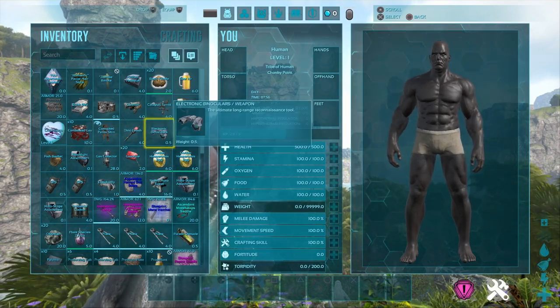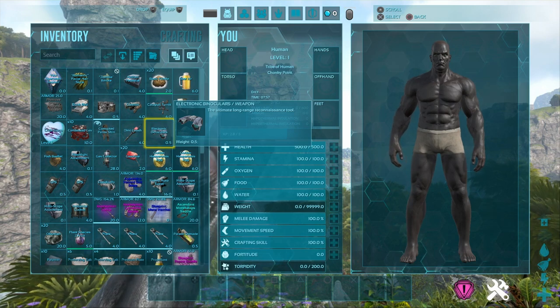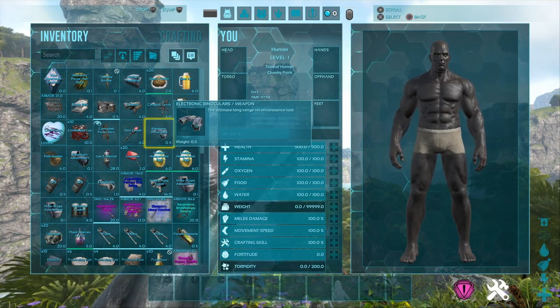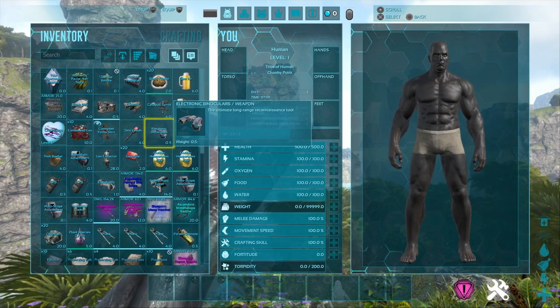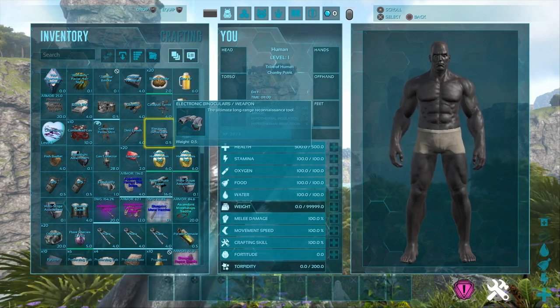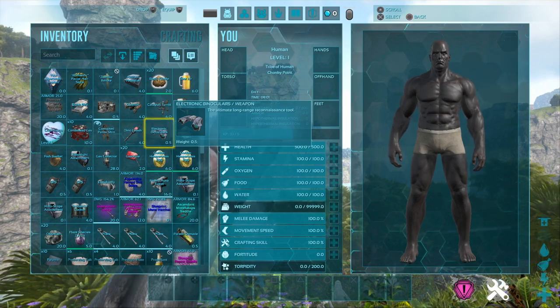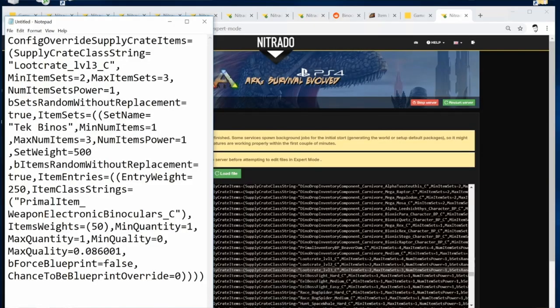On the seventh loot crate I opened: electronic binoculars! So that's how you get them legitimately in the game. Now let me show you how to code them into your own servers.